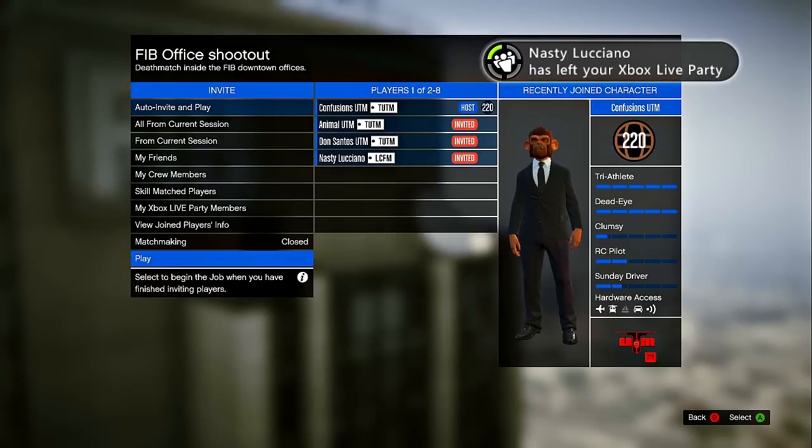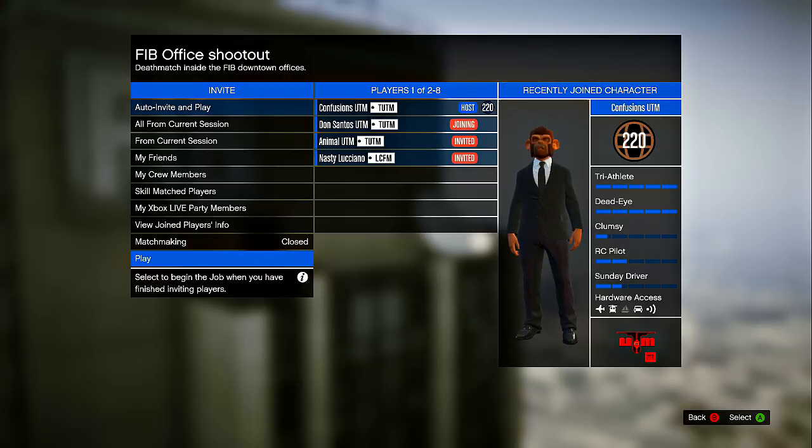Hello guys, Confusions UTM here to show you guys how to get the undestroyed FIB building. There was a glitch to get into the burnt one, which you guys can click the annotation — that's the glitch to get into the one that's all burned up.